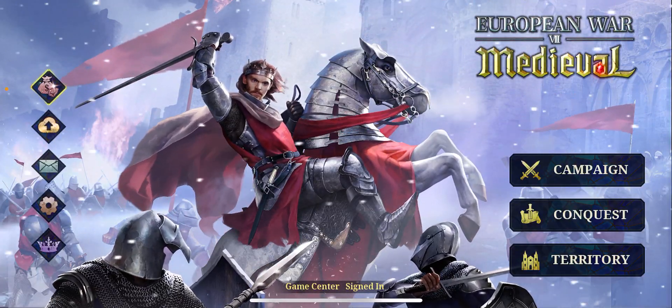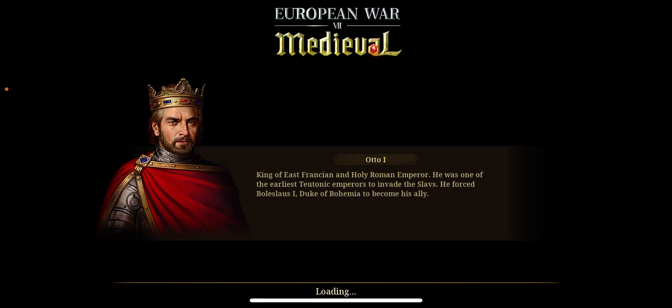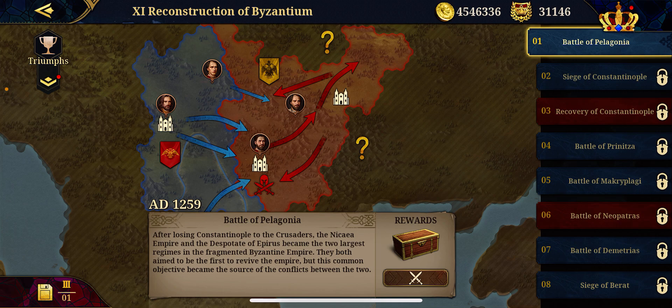This update is the Reconstruction of the Byzantine. If you go to the campaign and click on Reconstruction of the Byzantine, you'll see the Battle of Pelogenia — which is the first losing of Constantinople to the Crusaders — the Siege of Constantinople, Recovery of Constantinople, Battle of Prinitia, Battle of Macria, Plagi, Battle of Neopatras, Battle of Demetrius, and Siege of Berat.